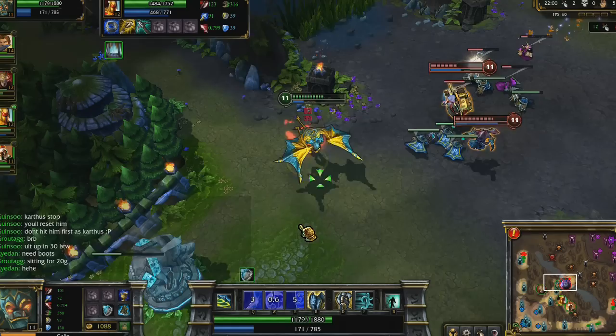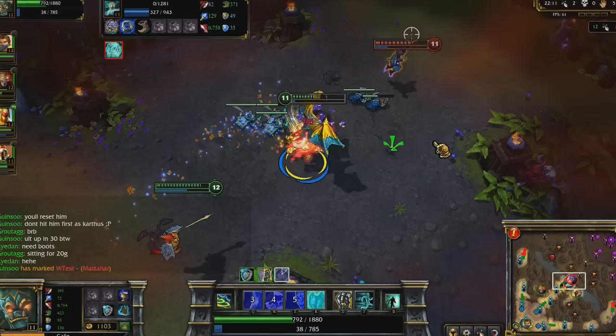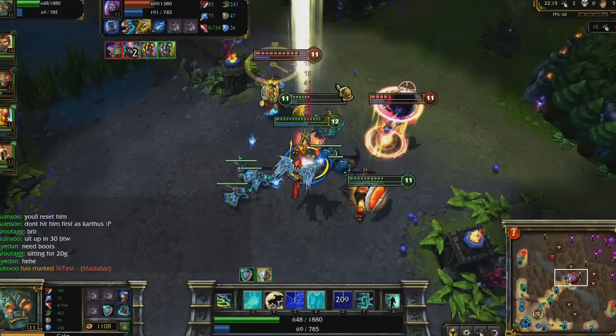Near my tower, I face Zilean and Malzahar. Once Time Bomb and Malefic Visions are placed on me, I self-cast Bulwark just in time for Nether Grasp. Ultimately, I only lose 300 health. Landing Resolute Smite and Righteous Gust brings Zilean extremely low, causing him to use his ultimate as my team catches up.